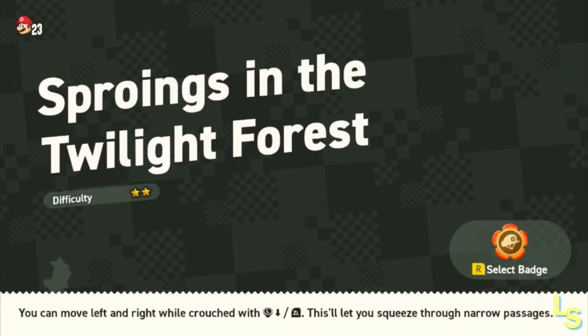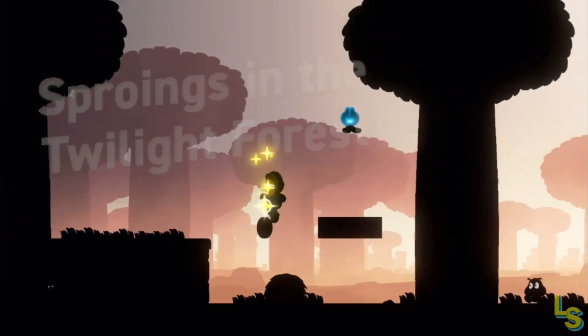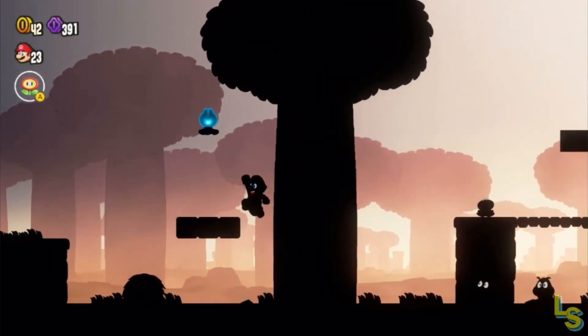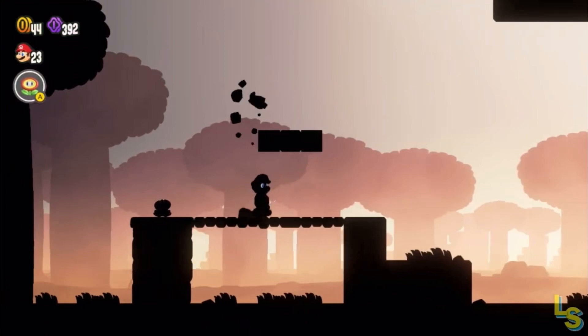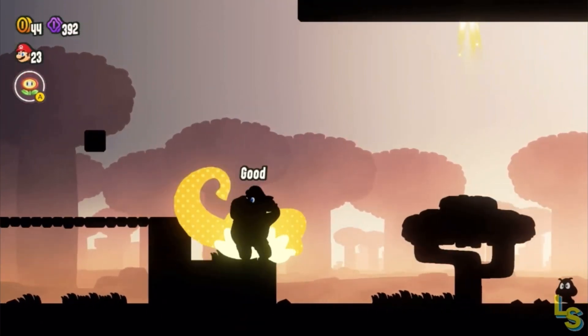Part of 100% completing Super Mario Bros. Wonder involves collecting the 3 purple coins and wonder seeds in every level. They can often be hidden in the levels, and sometimes you feel like you have no choice but to use a guide to find them all. I am here to be your guide. I've put timestamps in the description in case you want to skip to a particular collectible. Let's hop right into Sproings in the Twilight Forest.